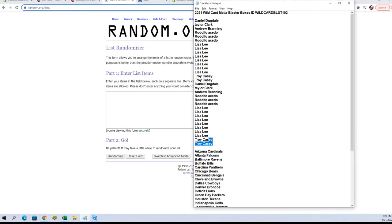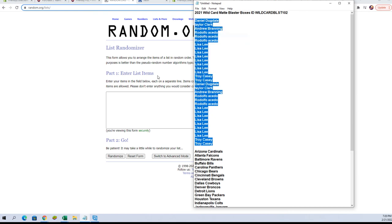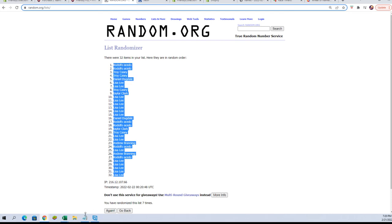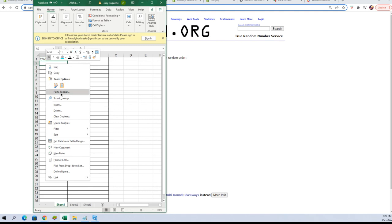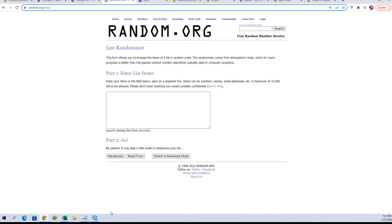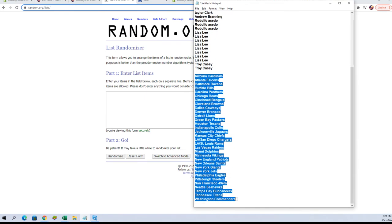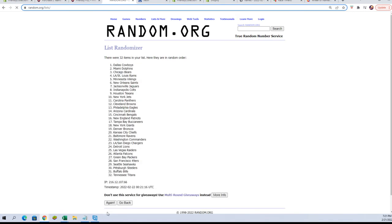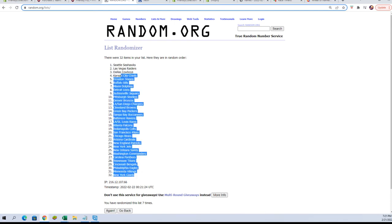Here we go — got our owner names, gonna grab all those and copy them. We're gonna paste — now seven times: one, two, three, four, five, six, and seven. Alright, let's get a fresh randomizer and our team names and do seven times again. Alright, here we go: one, two, three, four, five, six, and lucky number seven. We're gonna copy them and paste them into our spreadsheet.